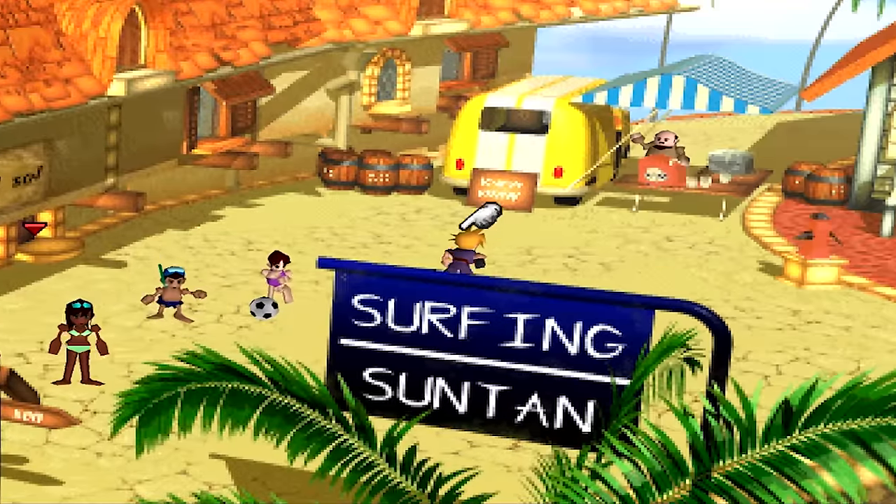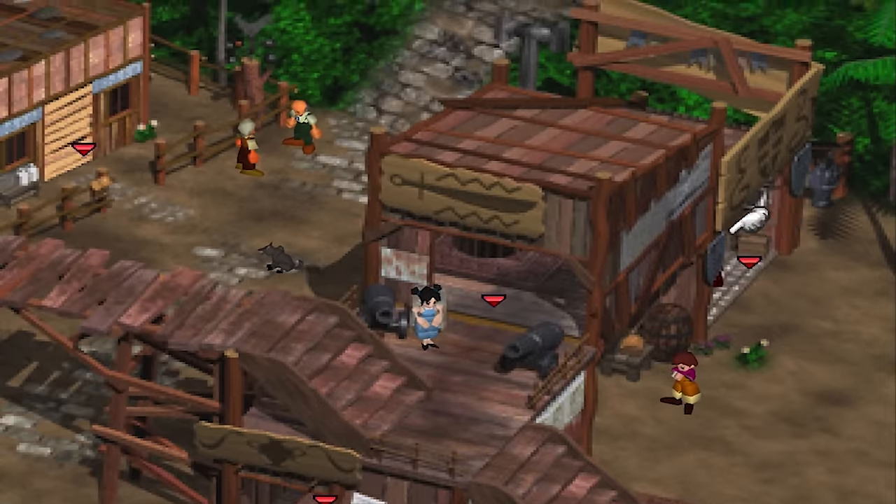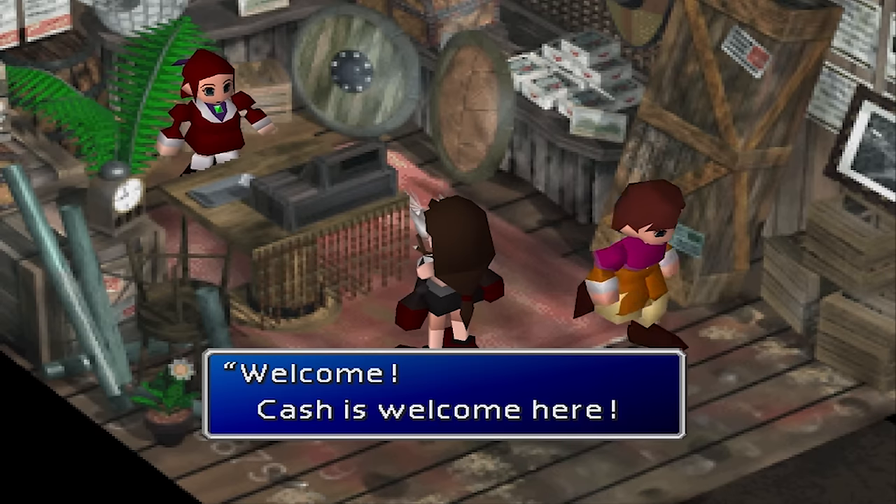Gravity. Gravity materia can be purchased at the Costa del Sol shop on Disc 2 or 3, or the Chocobo Girl's shop in Mideel before or after the Lifestream eruption.